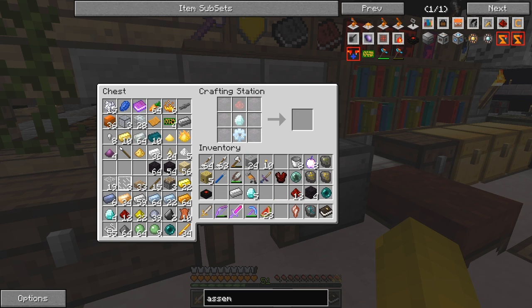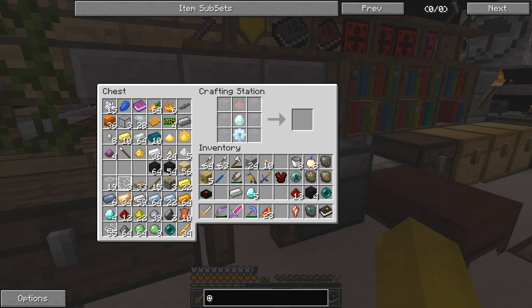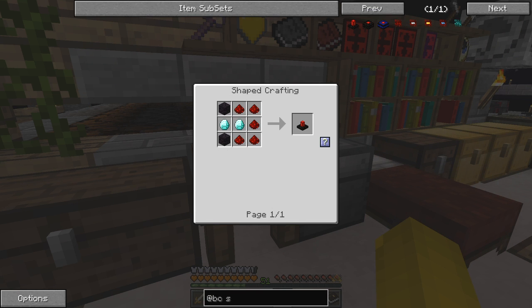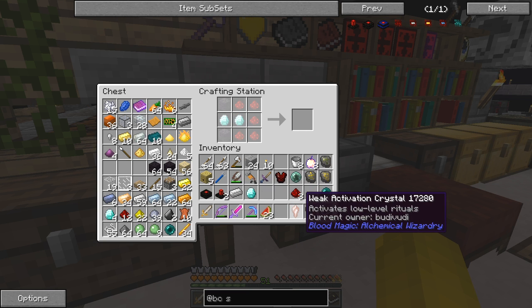We also need to make a laser - these are all from BC Silicon. Here's a laser - you can have multiple lasers but I was intending to do two lasers because otherwise the process is quite slow. Two diamonds. And we have two lasers, which I think was my intention.